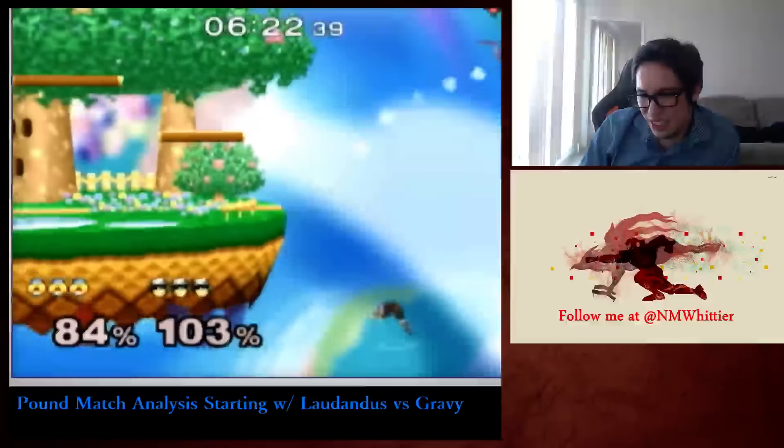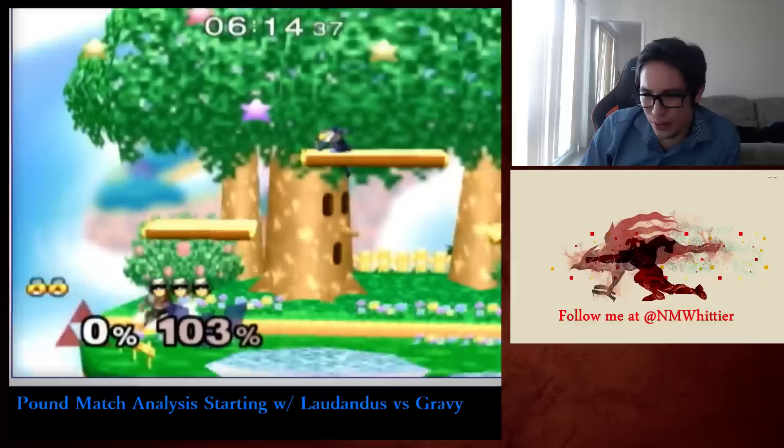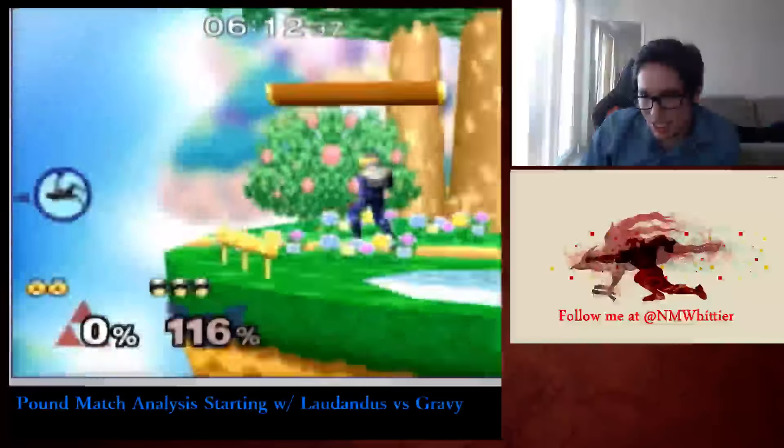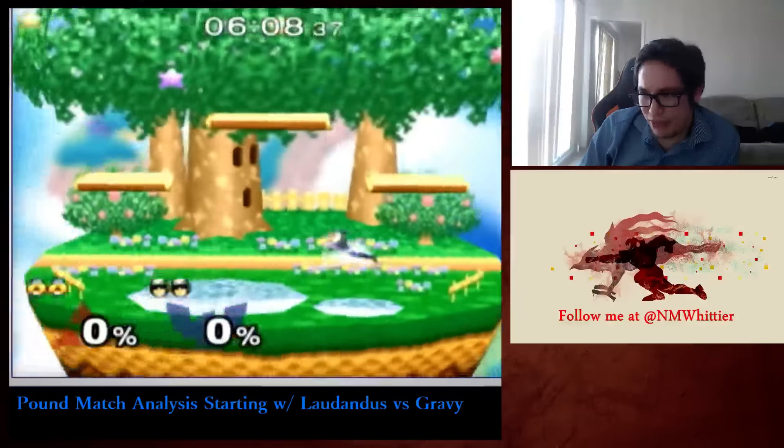In general, you have to trick Sheik with movement, because Falcon's ground movement is what he has over Sheik. Sheik has both less ground speed and also a much worse dash range. In general, pivot aerials and stuff aren't even very safe against Sheik.